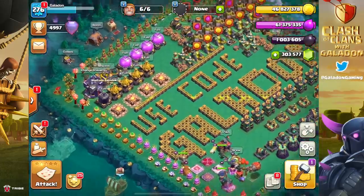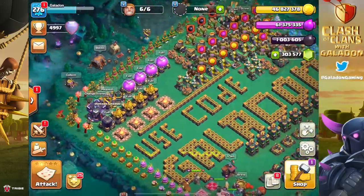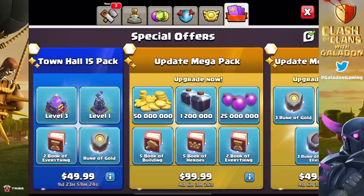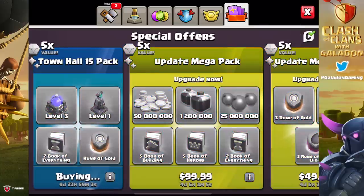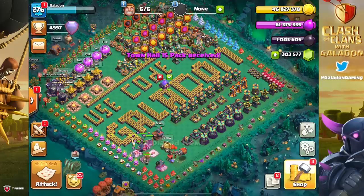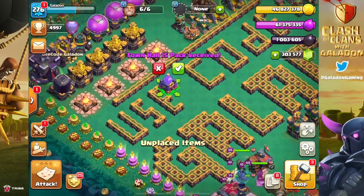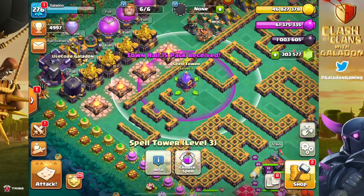Let's get in and buy some packages so we can overfill our storages even more and of course pick up the brand new defenses. Like hopefully you saw in the 'what to upgrade first at Town Hall 15' video I put out just a couple of days ago - top of the list almost always going to be the new defenses, especially the monolith, and the spell towers.